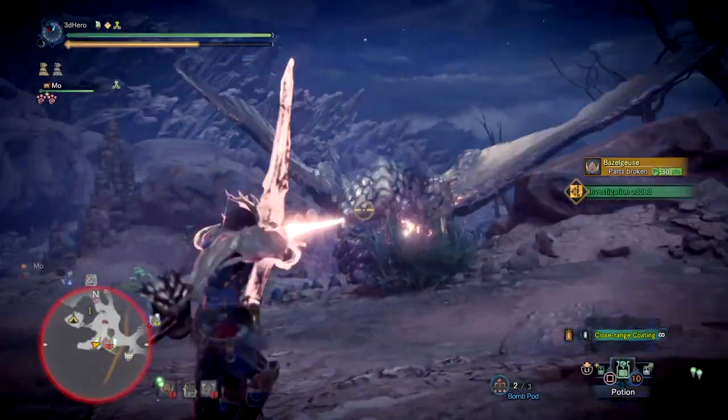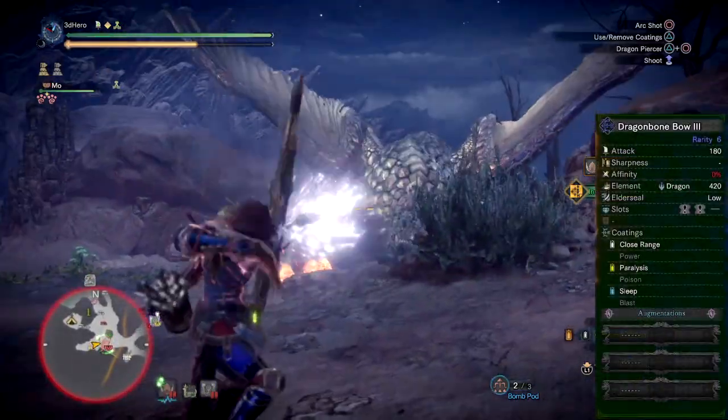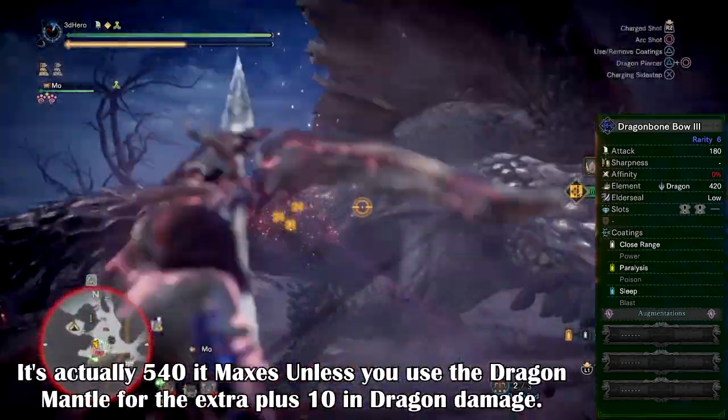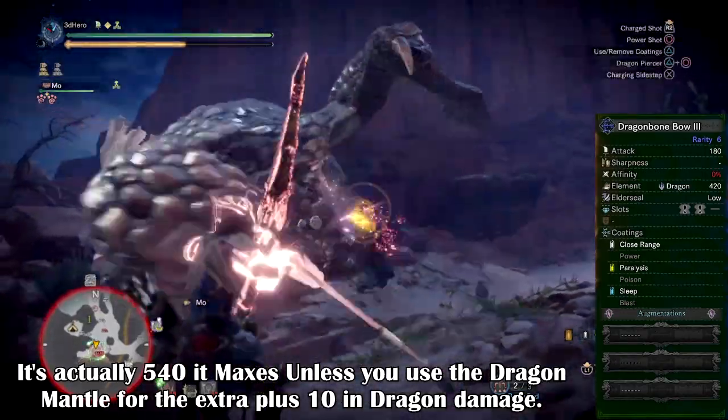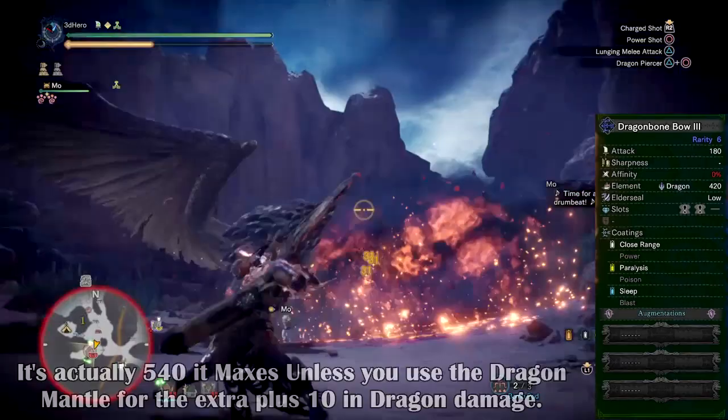So like always, let's first dissect the weapon's stats. The weapon is a Rarity 6 and it has an attack value of 180, which is a true raw of 160. It has 420 dragon element, max amount of 550, 0 affinity, low elder seal, 2 level 1 dual slots and 3 augmentation slots which offer greater customization.